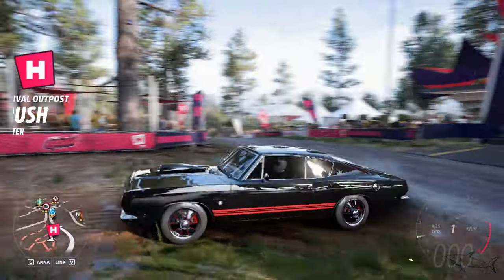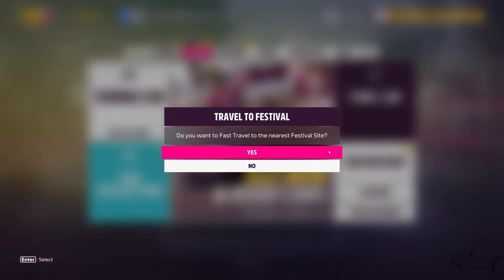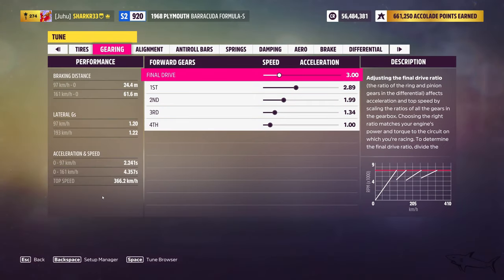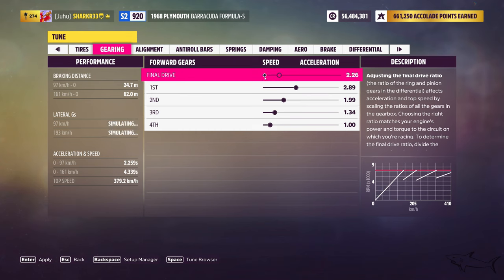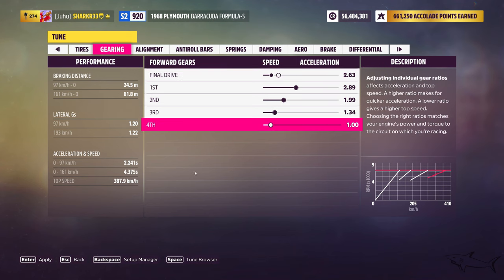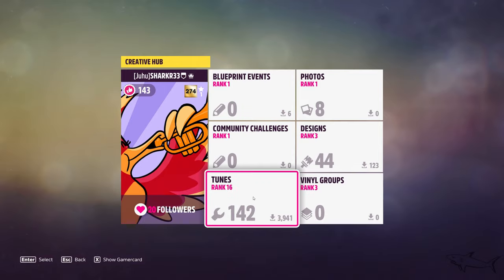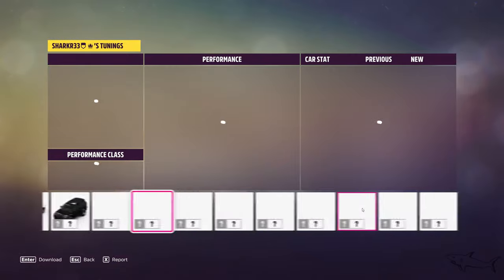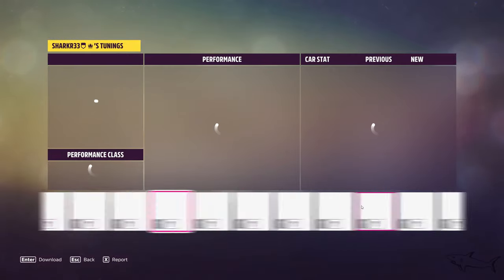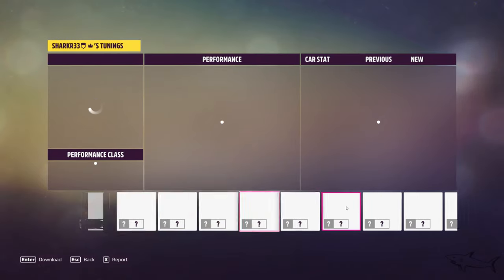Now let's check the top speed: 366 kilometers per hour. I totally want to make it better — 87 is the handling score, not bad but not by a lot. I'm not sure if it's because of that gearbox, but definitely we can make it a little bit better. I'm settled with that. Now let me share the tune code, because daily I get questions on older cars asking where the tune code is. I promise I'm going to try to keep sharing them.